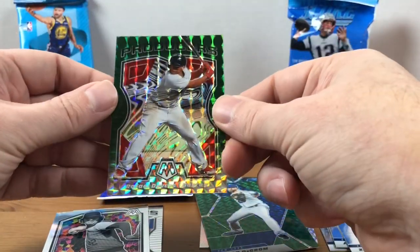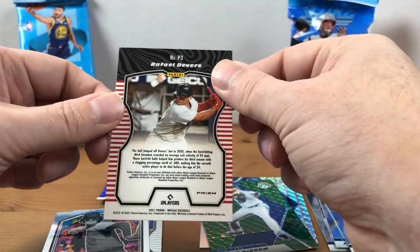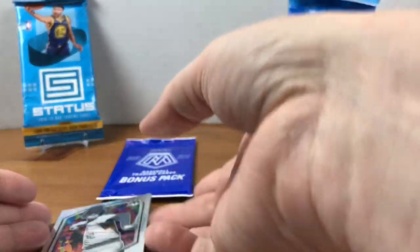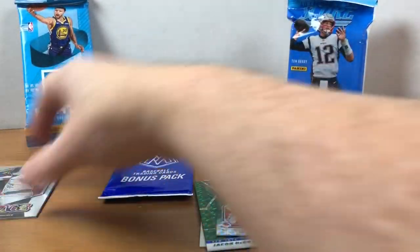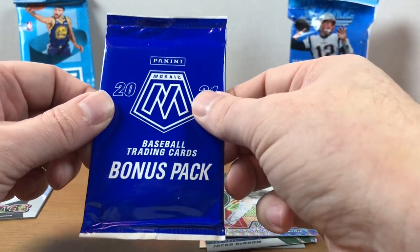Really threw me off there. And then we have another green. This is a Producers insert of Raphael Devers. So nothing numbered out of those. A couple inserts, a couple different mosaics. Pretty cool. So let's finish it off with this Fat Pack.